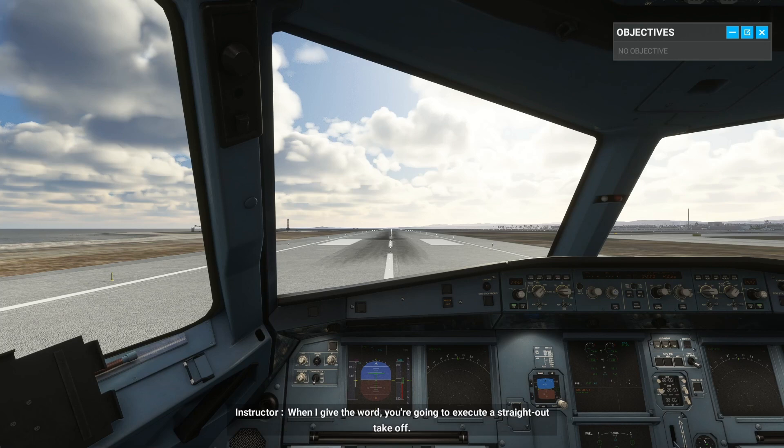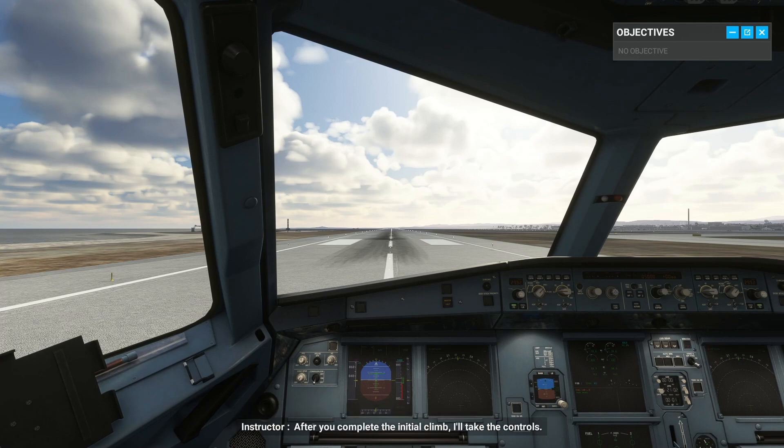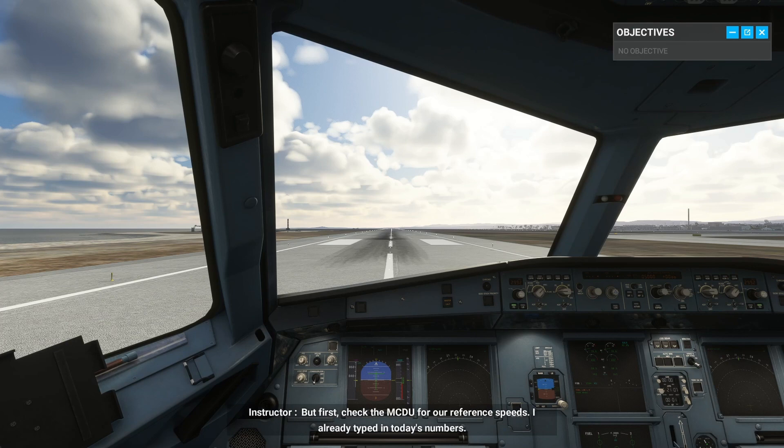When I give the word, you're going to execute a straight-out takeoff. After you complete the initial climb, I'll take the controls. But first, check the MCDU for our reference speeds.